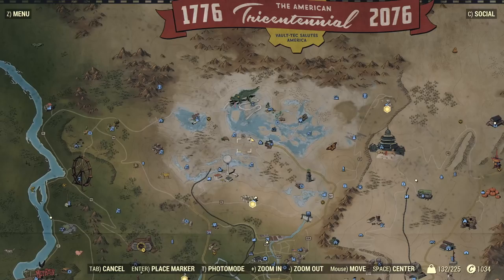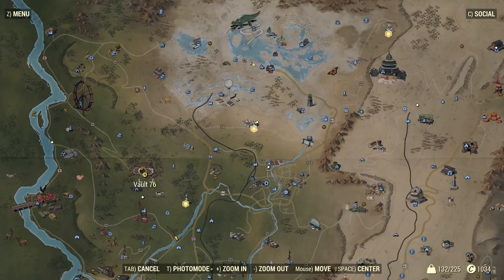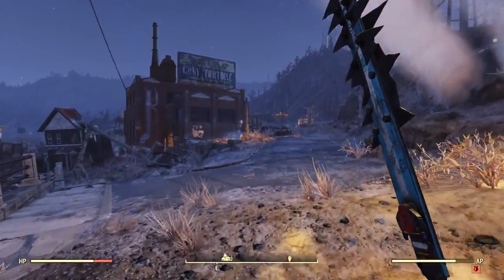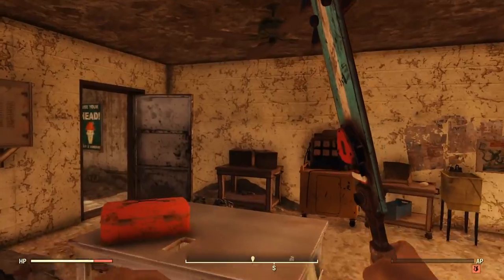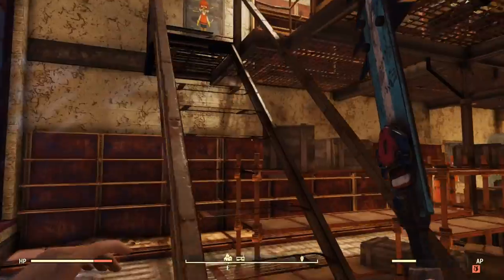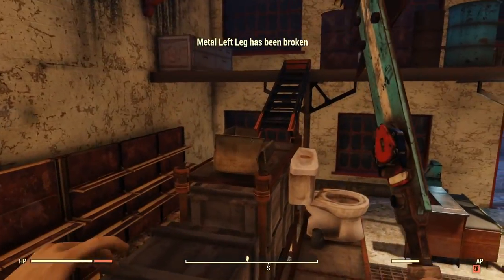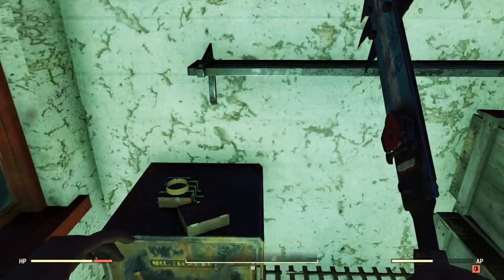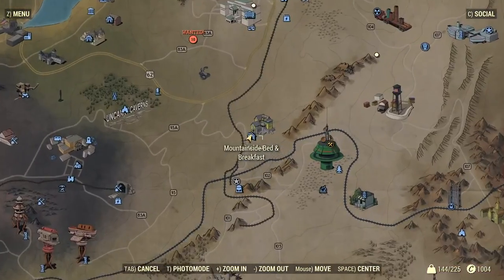Your next possible chainsaw location is in a place called Clarksburg, up here on your map. If you need a Vault 76 reference, there it is. Once you get to Clarksburg, it will look a little something like this — just follow the path I take. Once you get here you'll notice this is a bit of a hardware store. There's also a fusion core there if you want it. Come up these racks, jump up across this ladder, and right here sitting above the safe will be the chainsaw. Go ahead and take that.